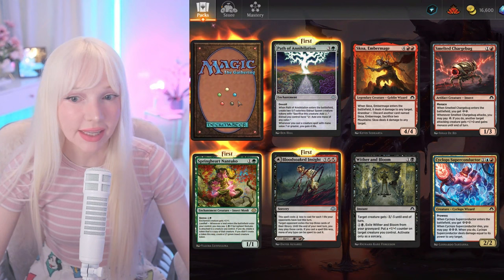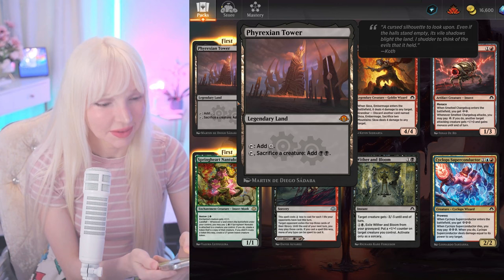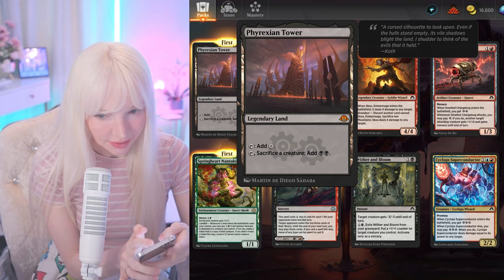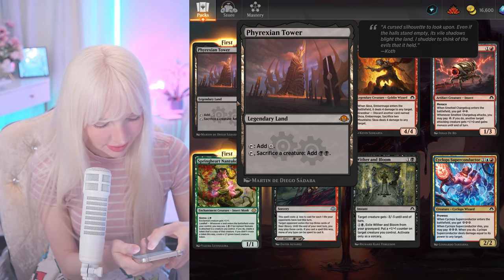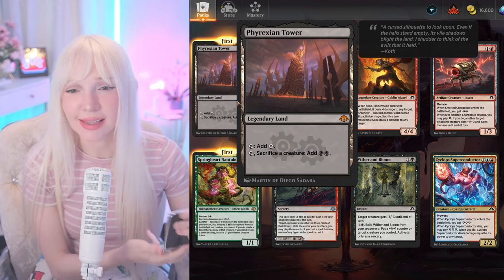Oh, this pack is going red — what are we gonna get? I'm excited! Phyrexian Tower! Let me do the calculator — 250 times 24 is about 6,000. But I feel like it was more than that.